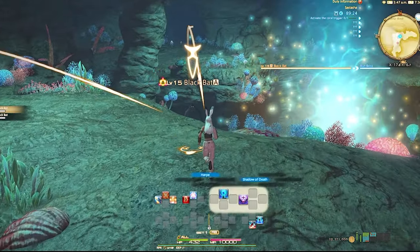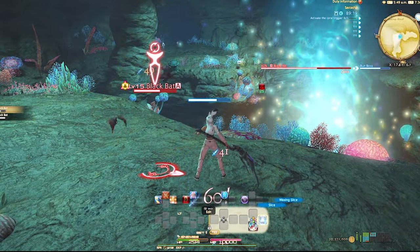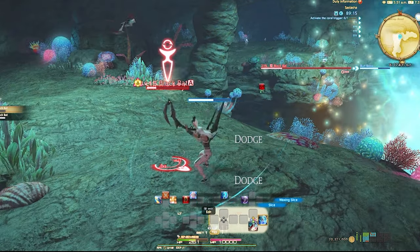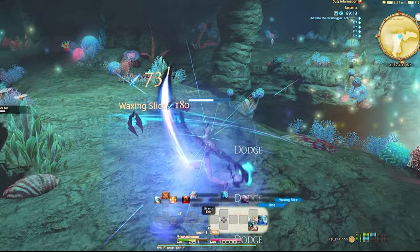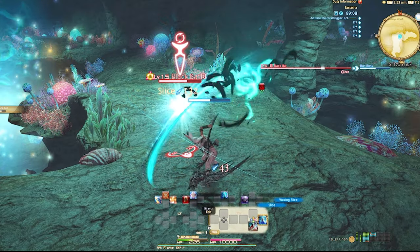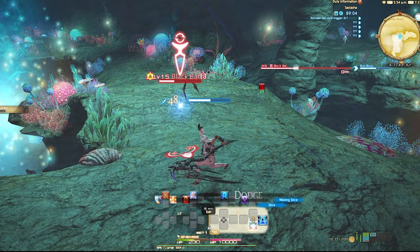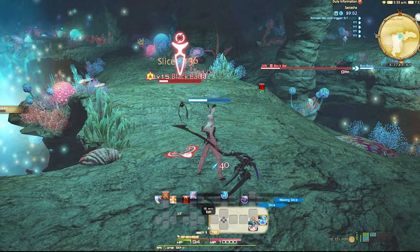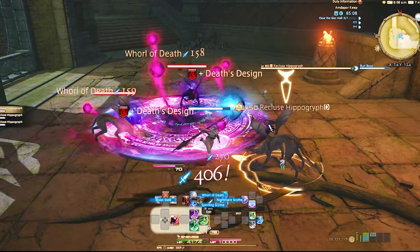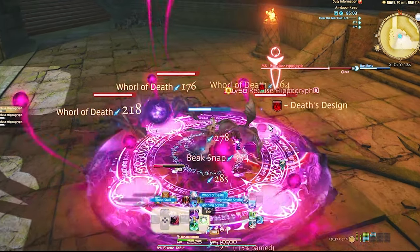Reaper's level 15 single target rotation is Shadow of Death, Slice, Waxing Slice. Don't let Shadow of Death run out as this is your buff for personal damage on any target. This will also give you the benefit of building extra soul gauge, which we'll get to at level 50. Reaper's level 15 AoE rotation is none, because we don't have any AoEs until 25. You will get the AoE version of Shadow of Death, which is Whirl of Death, at level 35, so make sure you keep applying it to enemies as you're AoEing them down.